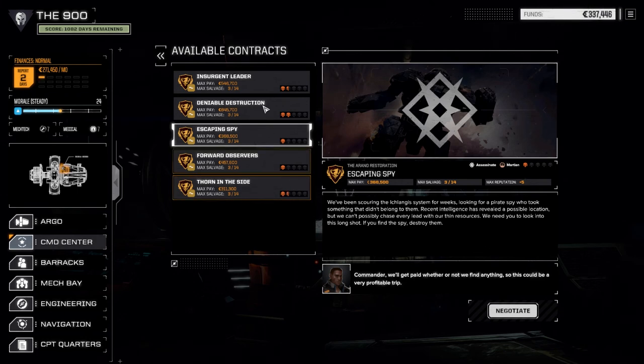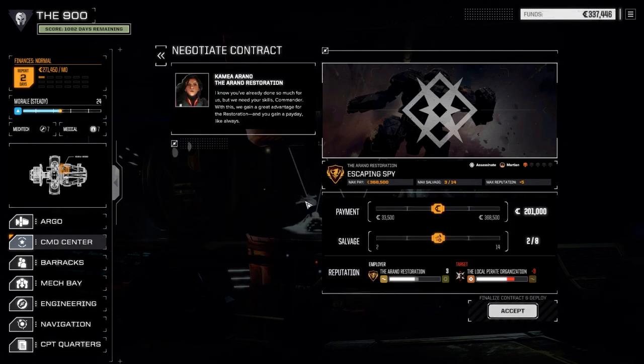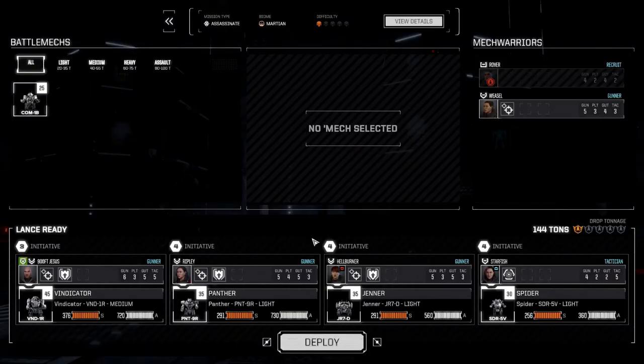This will give us a good idea if we can handle the one-and-a-half skull assassinate missions. Let's negotiate this — I'm gonna go full salvage. We're doing okay before the end of the month and we've got lots of missions to do, so we're going full salvage because if we do get a chance to get a medium mech I want to make sure we get lots of parts. We're going with our standard lance. I'll leave the Spider in because I want that sensor lock — the Spider can jump and fire and is relatively heat efficient. I'll leave Hellburner in even though she has low spirits; she does have guts for bulwark.